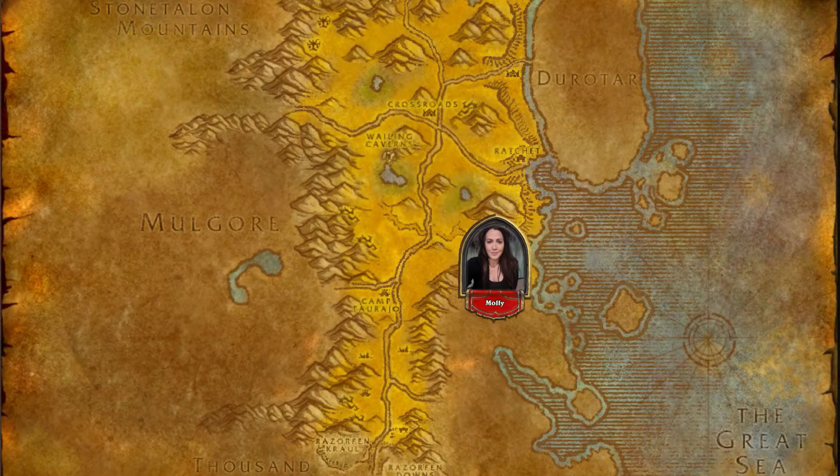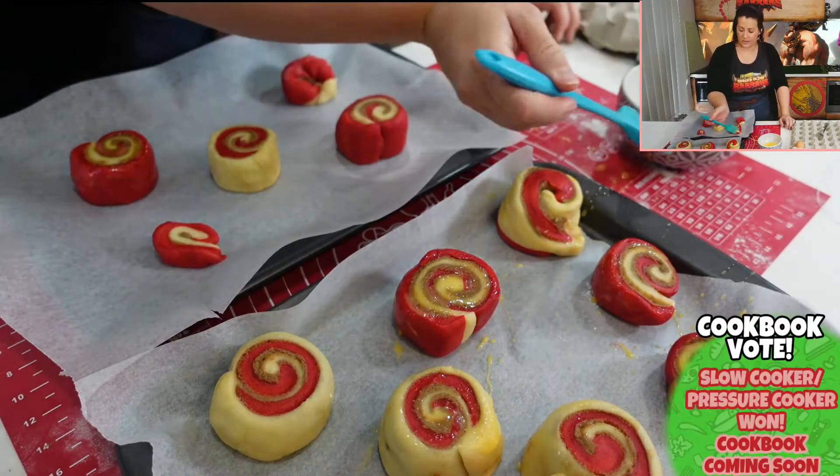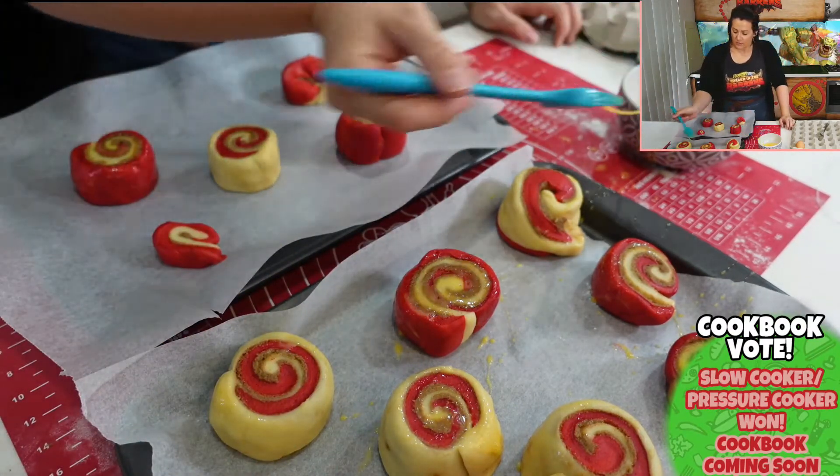Next, we're making our way to Ratchet. These bad boys are our Hearthstone Rolls — or Scrolls. Filled with a beautiful cinnamon centre, they're just the best.